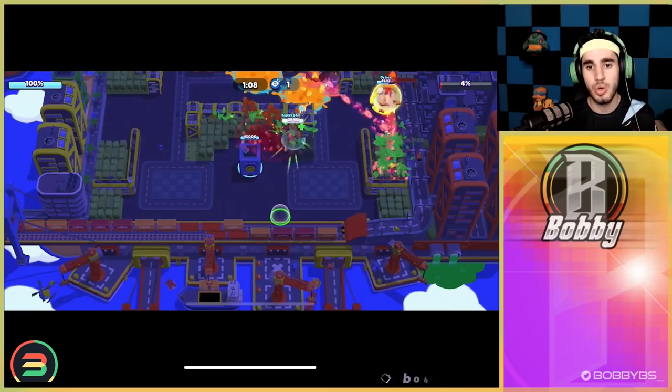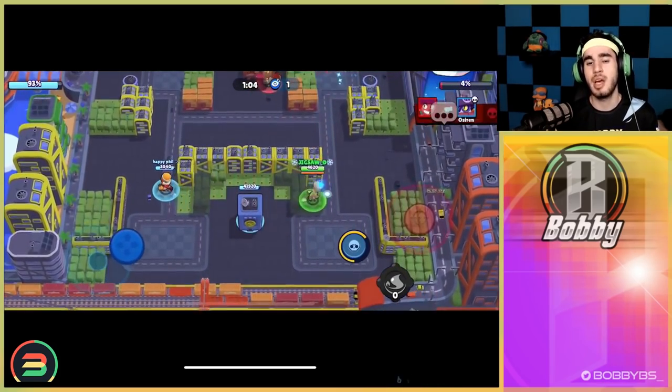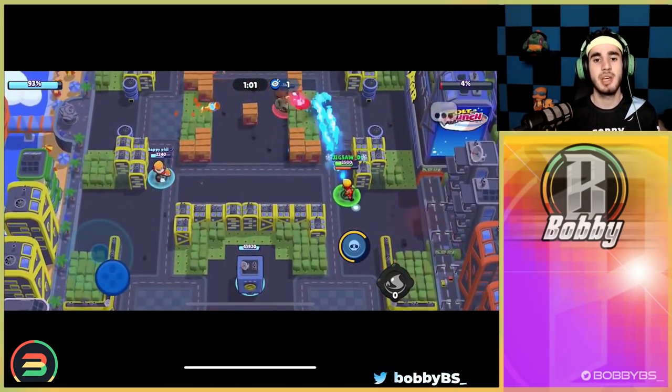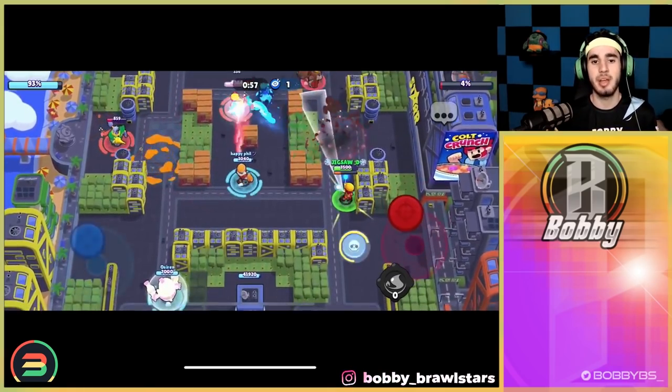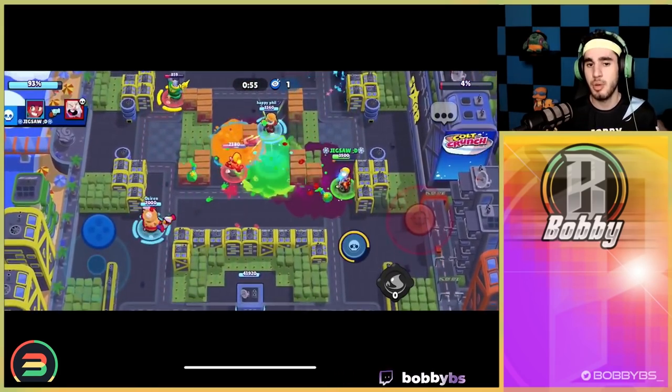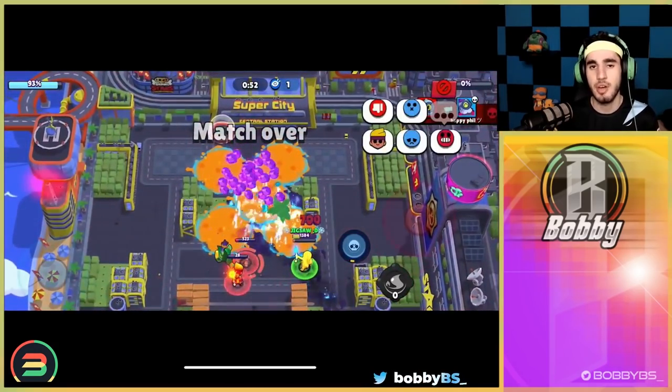I asked Jig what modes he grinded on — he said Heist and Siege are really good, Brawl Ball is also really good, Gem is kind of iffy. I don't think Amber's constant pressure is that strong in Gem; it can be played a lot better in other modes. It's still a good Gem lane brawler, maybe even mid sometimes, but Phil's going to finish off that game.